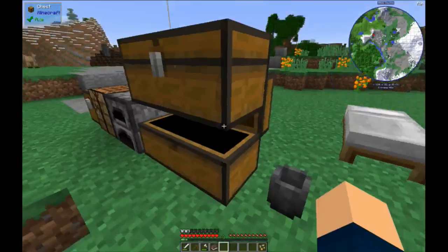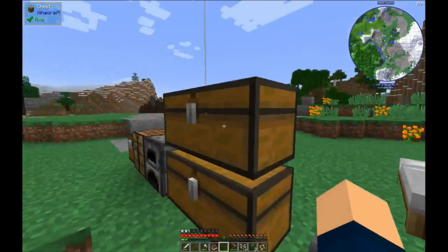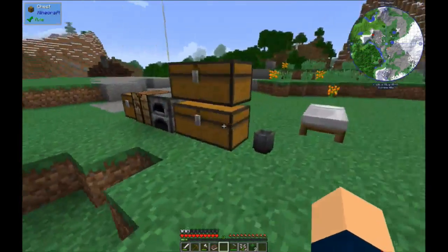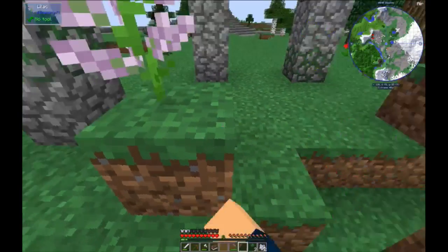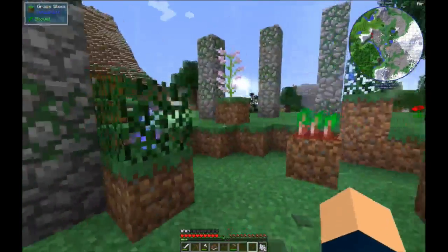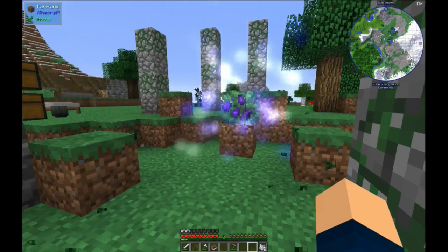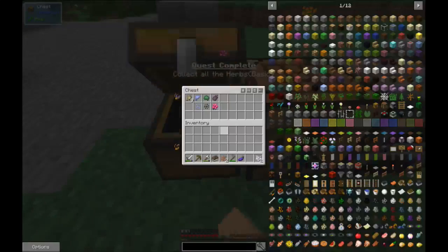I think we had beetroot here. Lilac, this. I need a bone meal. Dang it. And then lilac, spruce, and spruce, and spruce. Huzzah! Aubergine. Collect all the herbs.